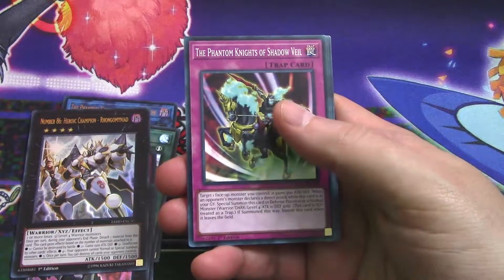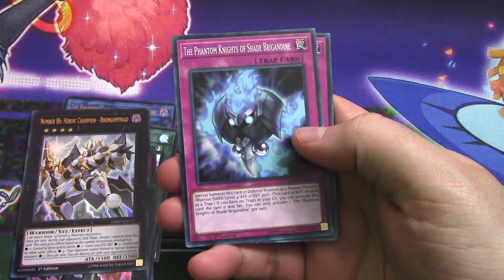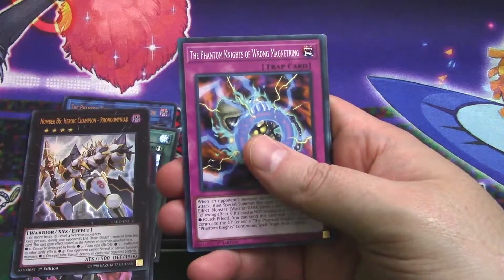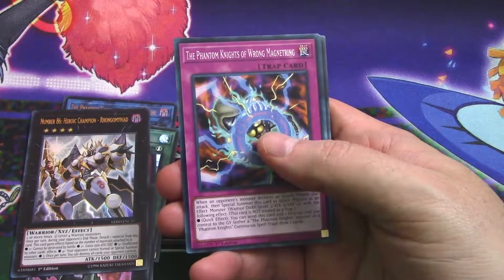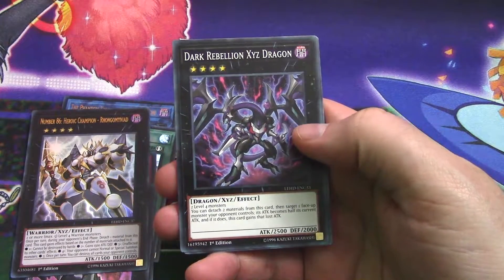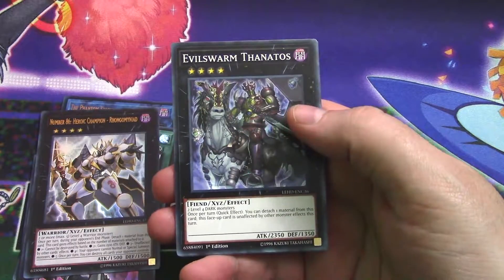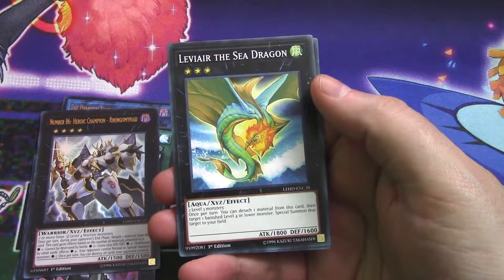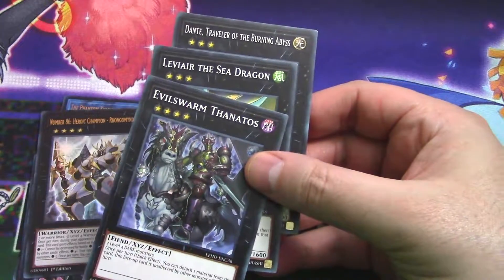I feel like we're building something here. Phantom Knight's Shadow Veil - two of those. Shade Brigandine, Dark Gauntlets, Tomb Shield, Lost of Embrace, Wrongomyniad Ring. More XYZ monsters: Knight Secrets Javelin, Dark Rebellion XYZ Dragon, Dark Requiem XYZ Dragon, Evil Swarm Nightmare, Evil Swarm Thanatos - two of those. Leviair the Sea Dragon. And Dante, Traveler of the Burning Abyss. Lots and lots of XYZ going on there.